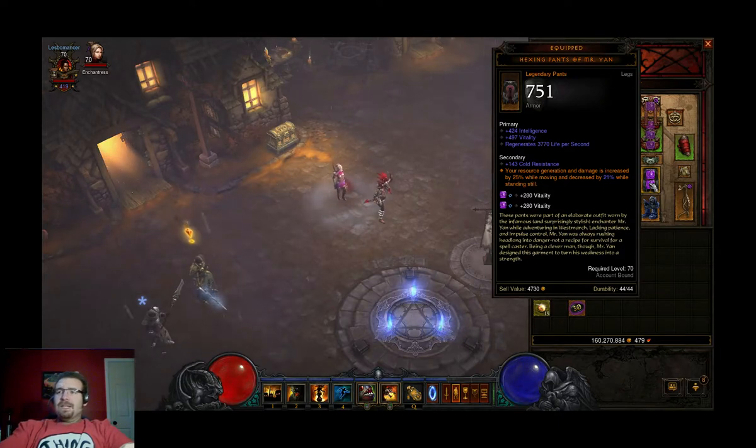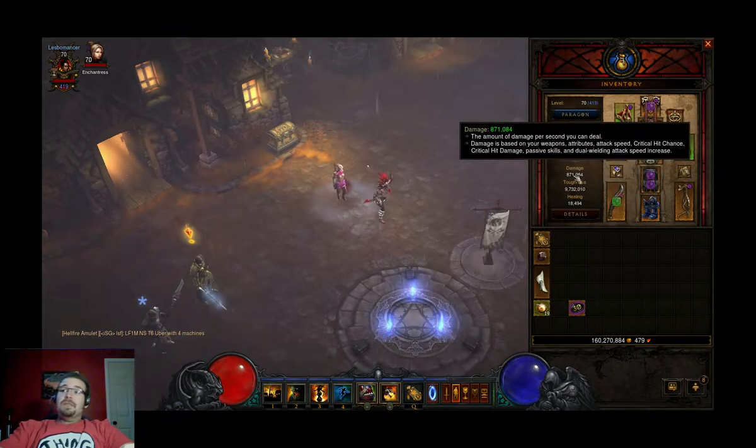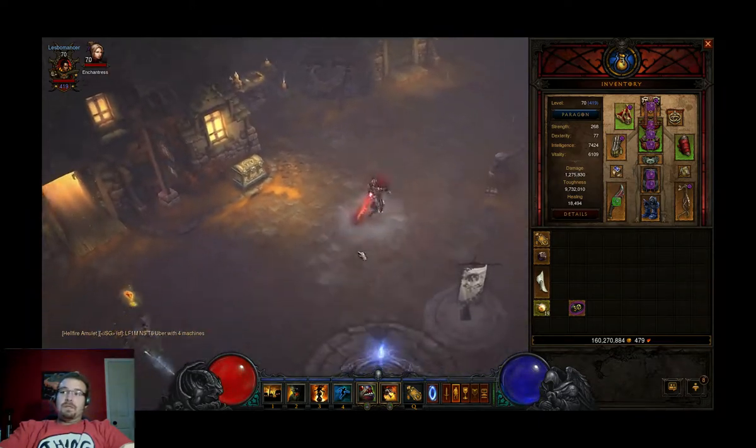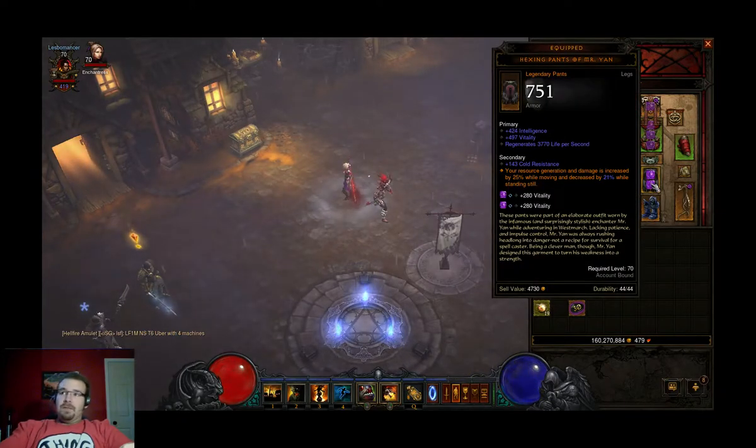As you can see here, I didn't get the best roll, but I did swap out one of the stats for two sockets and put a Vitality Amethyst in there, which helps a lot with survivability. My damage went down because I'm standing still, but as soon as I move it goes up to 1.275 million. The legendary stat on the pants increases your resource generation and damage by 25% while moving and decreases it by 21% while standing still — and the fact that I got 21 is actually really good, since you want a lower number there.